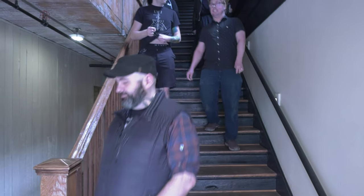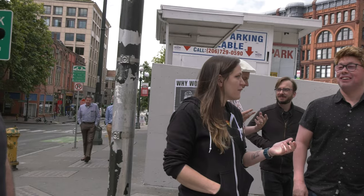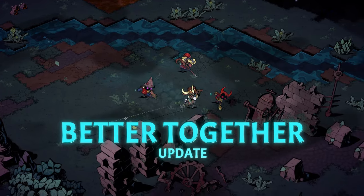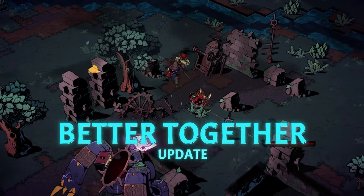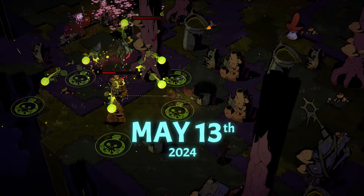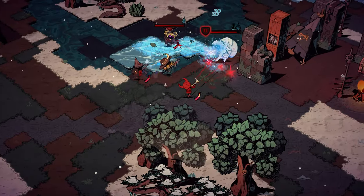So that's a lot to cover, but we're really excited to share this update with you. By the way, we're calling it the Better Together update, because Wizard with a Gun is better together — get it? You'll be able to Wizard with a Gun in four-player squads on May 13th, and we can't wait to get it into your hands.